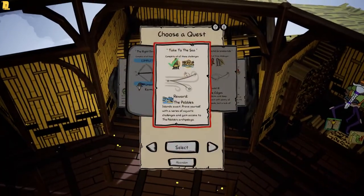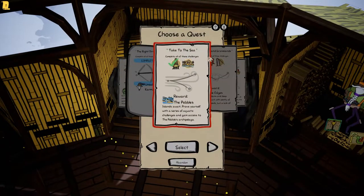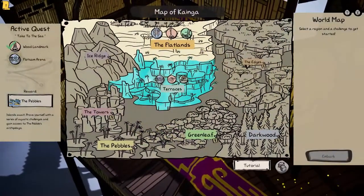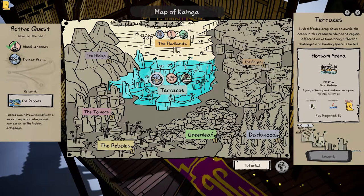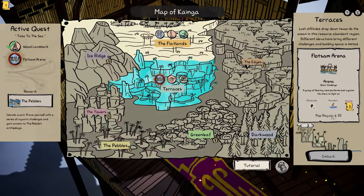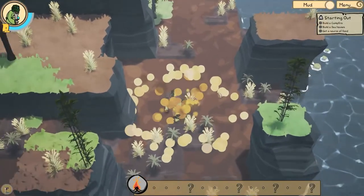This is where you get quests. We're going to take the 'Take to the Sea' challenge, and once you select it, we go to the map and start it. The glowing one is the one for the quest. Here you get to choose where you want to go — there are a lot of different zones to unlock — and the goal is right here. Once you build this and complete the challenge, you win. There we go, going down to the realm of mortal men.